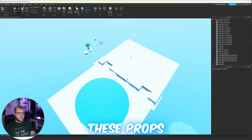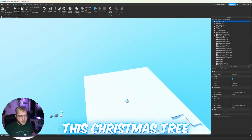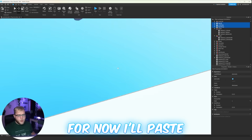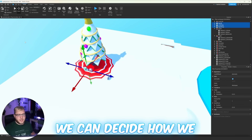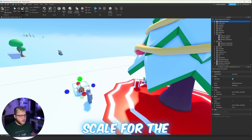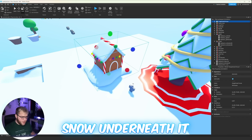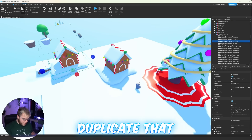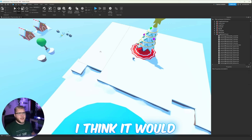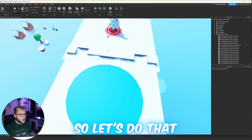Now I'm going to use all of these props and kind of just set the scene. First things first is this Christmas tree, which has to be the center point of everything — it's got to be big. For now I'll paste all the presents under there and we can decide how to place them later. Let's get the gingerbread house to scale for the characters, then I'll do the paths first and build around those.